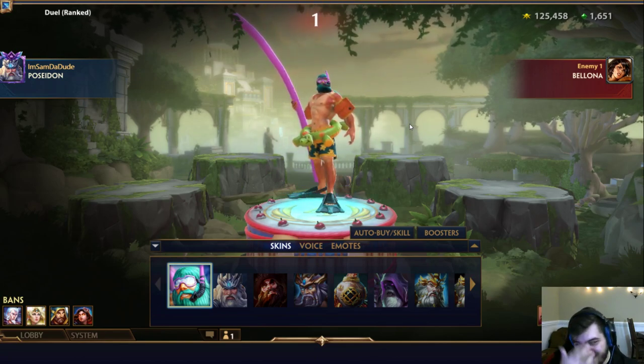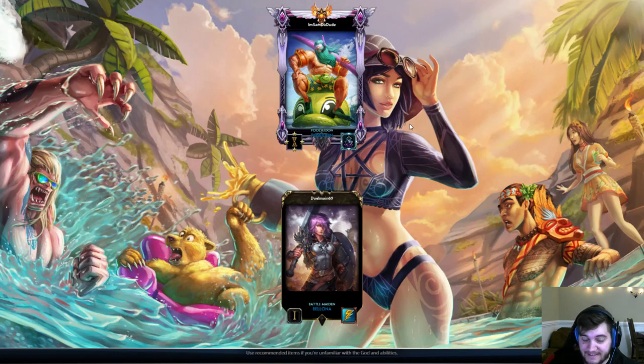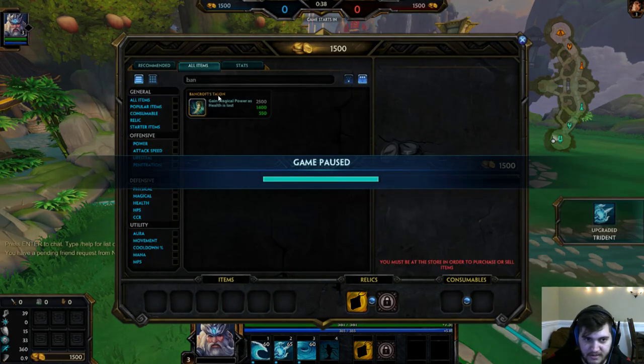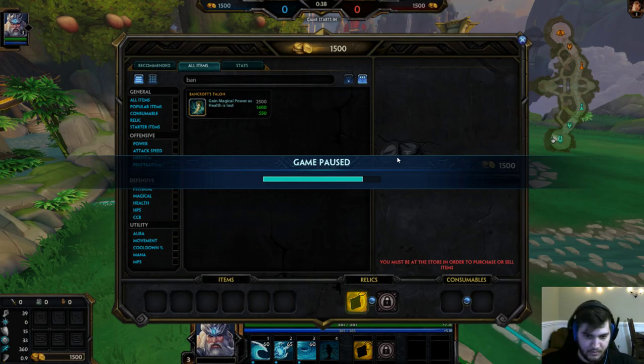This matchup's not awful, but for whatever reason I lose this matchup — like Poseidon doesn't, but Sam does. Hopefully sitting here and talking about it will actually help me not be the worst Poseidon player versus Balonas that have ever existed. I need to get Gem of Isolation really quickly and a lot of attack speed, I think.